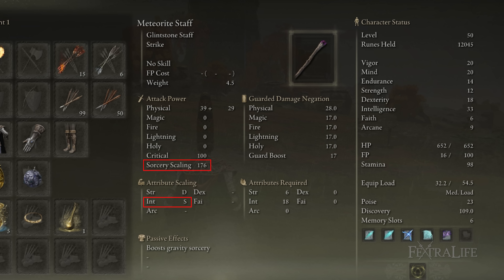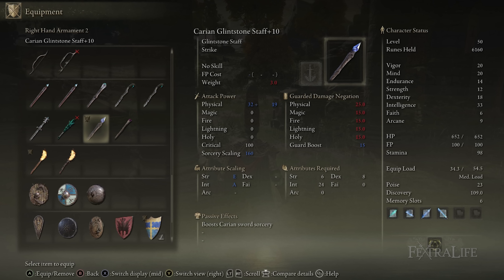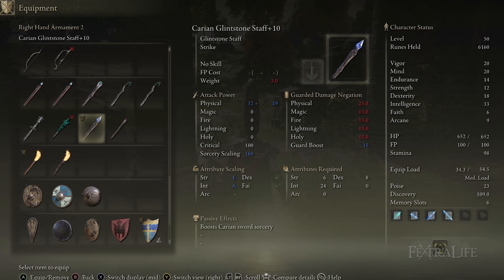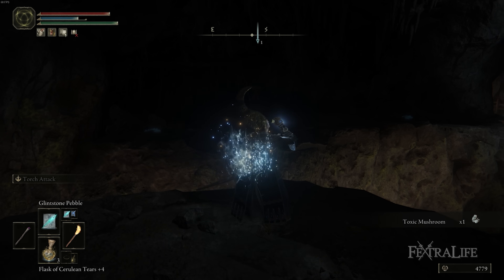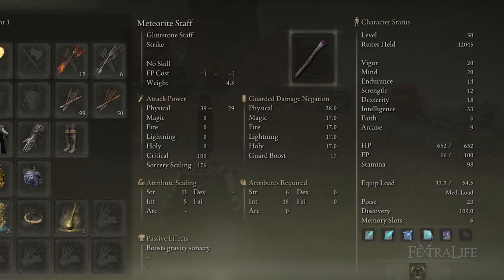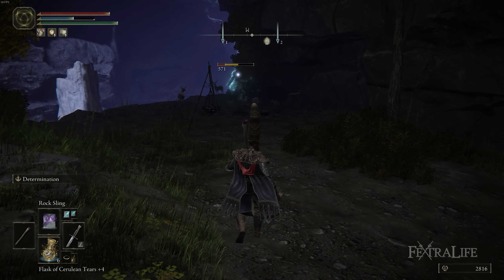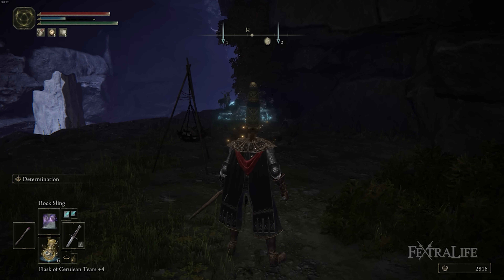As you upgrade some of the other Staffs in the game, they will eventually get to S-Tier and may outperform the Meteorite Staff, but it's going to be a long time before they get there. If you have two Staffs with the same Sorcery Scaling, they're going to do the same damage per spell. There are other passive bonuses — for instance, the Meteorite Staff boosts Gravity Sorcery, so the Rocksling spell is additionally boosted on top of Sorcery Scaling, making this Staff better for that spell than another Staff with equal Sorcery Scaling.